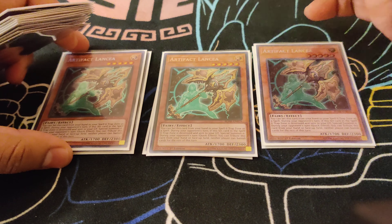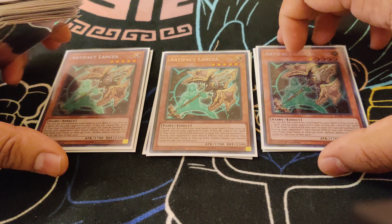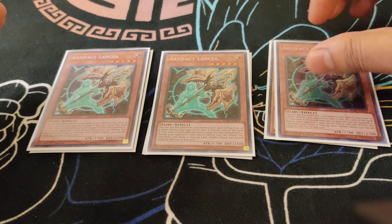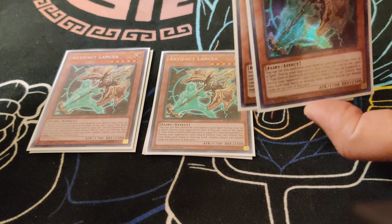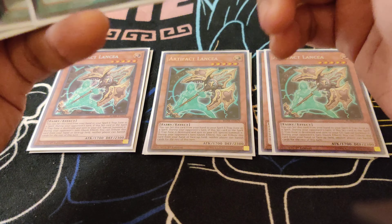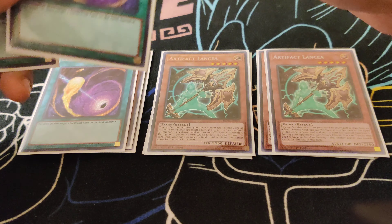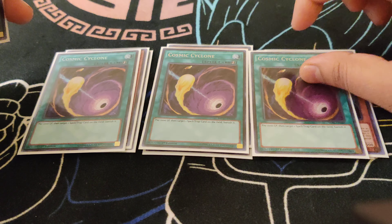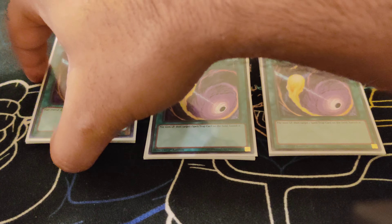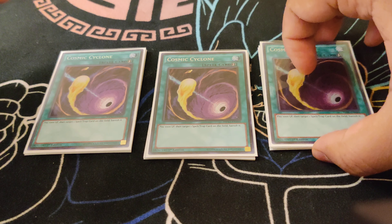Droll obviously gets matchups like mirror matches or Dino matchups or whatnot — this card's really good, you can shut them out. With Drytrons coming around now, I may cut a copy of each and play Double Droll. I need to incorporate Droll somehow. I do predict that Drytrons will be one of the best decks moving forward. We do play Triple Cosmic Cyclone, obviously to get rid of problematic backrow.